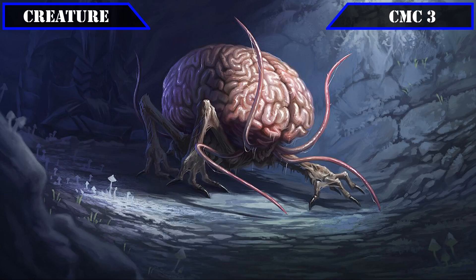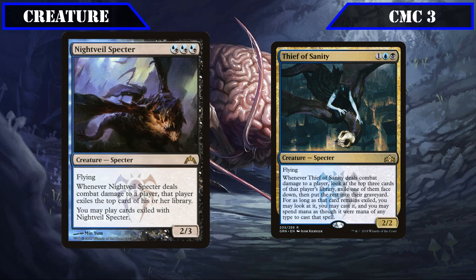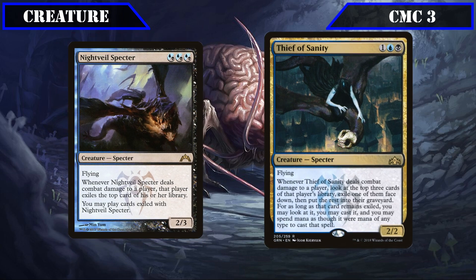Our first creatures join us in the CMC 3 slot: Night Vale Spectre and Thief of Sanity. Night Vale Spectre is a 2-3 flyer that, whenever it deals combat damage to a player, exiles the top card of their library and lets us play it, its built-in evasion allowing us to easily and repeatedly proc our commander, and also allowing us to play any lands we exile to make land drops and get access to our opponent's colors. Thief of Sanity is a 2-2 flyer that, whenever it deals combat damage to a player, lets us look at the top three cards of their deck, exiling one face down and sending the rest to their graveyard, letting us cast the exiled card for as long as it remains exiled with mana of any color.